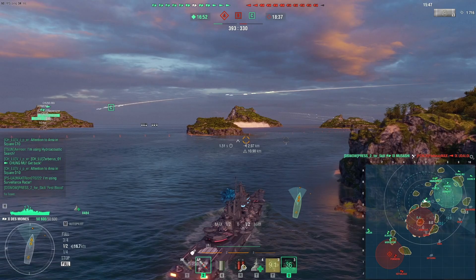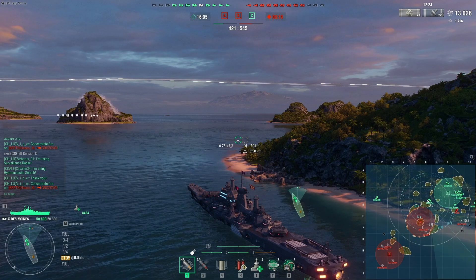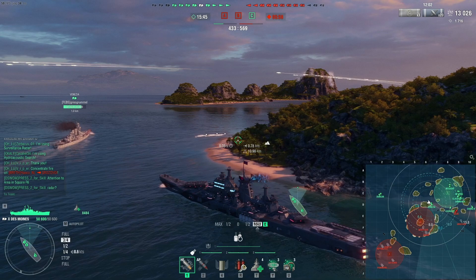I'm gonna skip a little further because nothing happens here for like the next three and a half minutes. Essentially my team takes control of the eastern side of the map while the other team takes control of the western side, and the Minotaur is still in the middle - we're going to ambush it now that there are no battleships that could threaten us on our broadside.